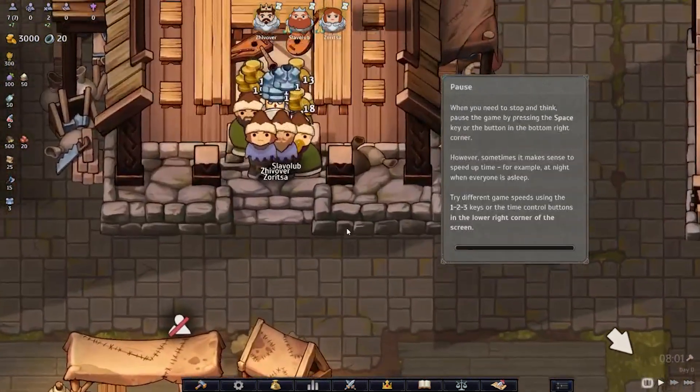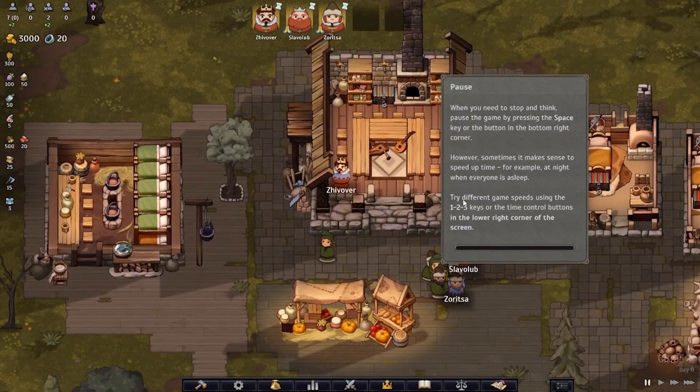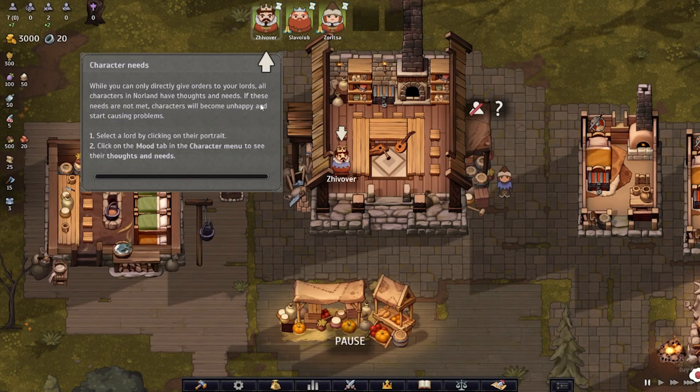When you need to stop and think, pause the game by pressing space or the button in the right corner. Sometimes it makes sense to accelerate the passage of time — for example, at night when everyone is sleeping. Try the different game speeds using the 1, 2, 3 keys or the time control buttons. You can only directly give orders to your Lords, but all characters in Norland have thoughts and needs; if these needs are not met, characters will become unhappy and start causing problems.